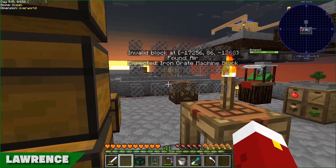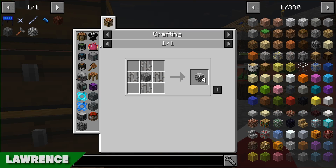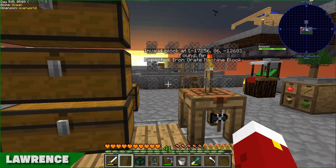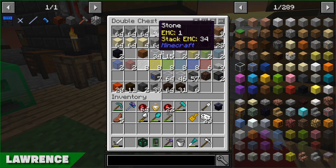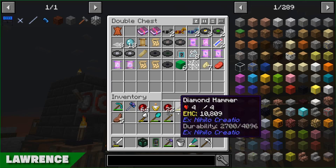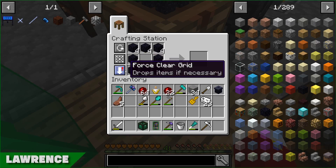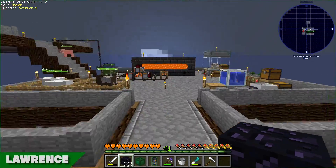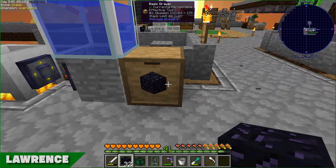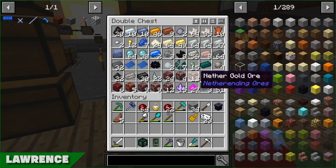To complete this multi-block I need to make these Iron Grate machine blocks. The recipe is really simple - just some stone and four iron bars. I believe we should have some iron bars, but I can make some if needed. They're not hard - we've got plenty of iron. Let me just grab some.